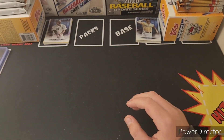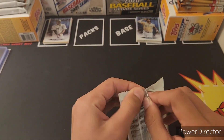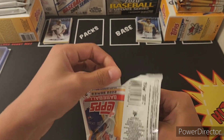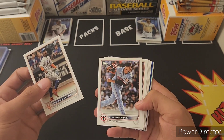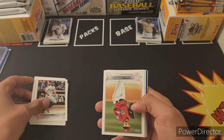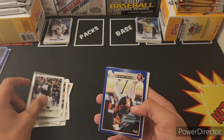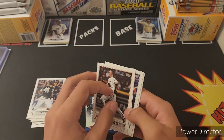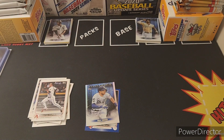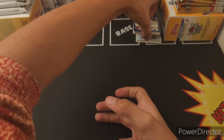Next pack up — we got a blue parallel! Francisco Lindor, Jovani Moran, Ozzie Albies, Stanton, Patrick Corbin, Sandy Alcantara, Eric Haase, Garcia, Pat Valaika, Trey Turner, Dalton Varsho, Dominic Smith, Nick Fortes, and Alex Cobb. I'll sleeve the one parallel you get. We're not guaranteed a gold parallel which stinks, but best card so far is Pat Valaika.